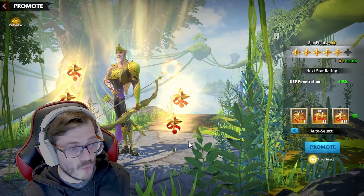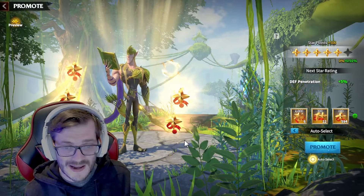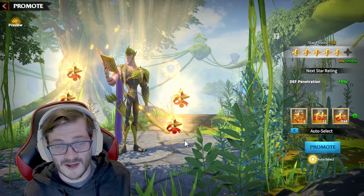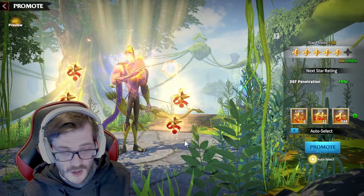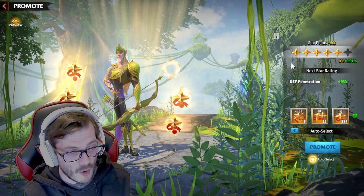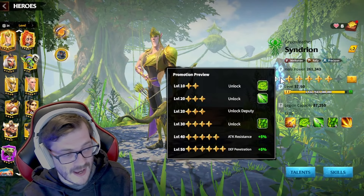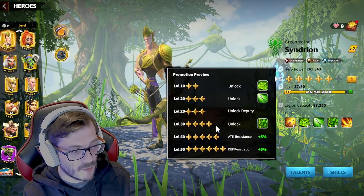The next one, which can be your three stars, is going to be 1,500 — so that's 15 stars, nothing too crazy at all. Then when it goes to four stars, this is when you start gaining some good stuff. This is where you get your final skill unlock, which is very powerful for your character and obviously gives you all of that damage.